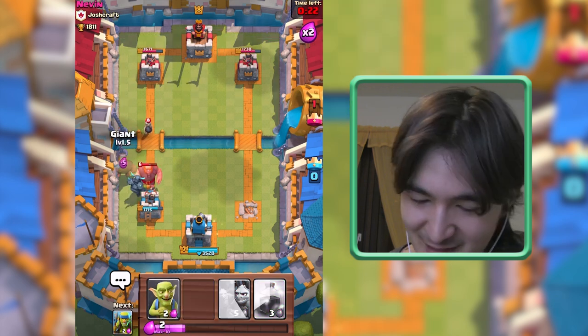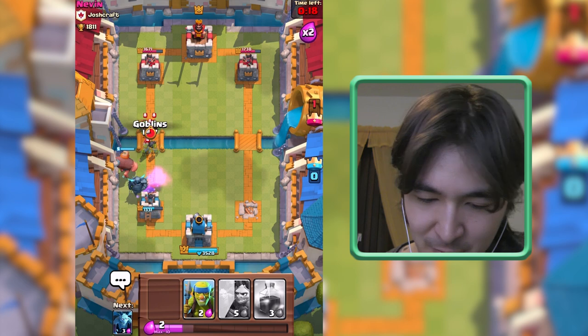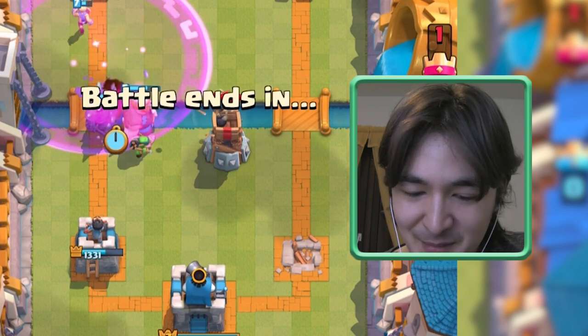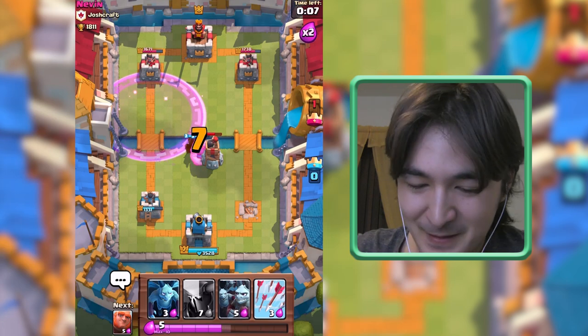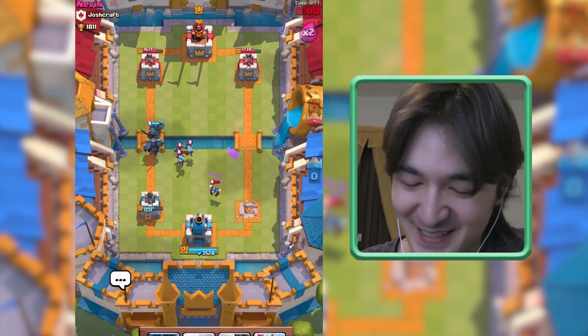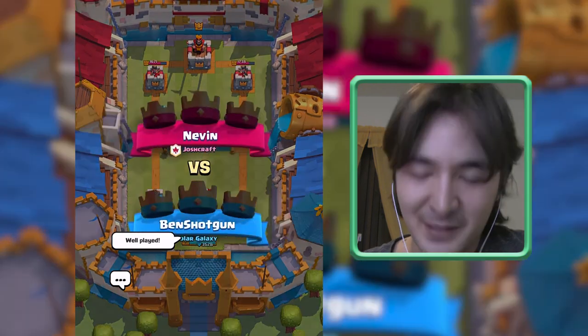Let's get a Pekka to help out with this Giant. Can we do it in time? We will be very very close. Let's get a Rage Spell. It doesn't look good. Please dear Pekka, don't go for the Bomb Tower — okay, take down this Bomb Tower, enjoy. Nope, okay. Well played — two Pekkas on the bridge!